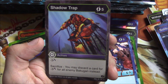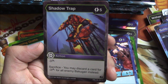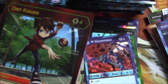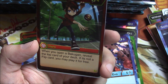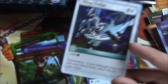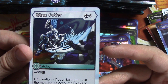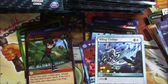Shadow Trap: three damage, and then sacrifice — you may discard a card for minus three damage to all enemy Bakugan, so you can stop a whole team. The five energy is kind of expensive. Dan Kuzo — this is the most sought-after card in the game. Another Bakugan Elite! Whenever you open a Bakugan, reveal the top card of your deck; if it is not a flip card you may play it for free. That card is nuts. And then a regular rare Wing Cutter — six energy, 600-plus B. If your Bakugan holds the most Baku cores, you return it to your hand so you can keep reusing it. We pulled Dan Kuzo — wow, that's some nutty luck!